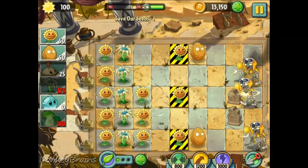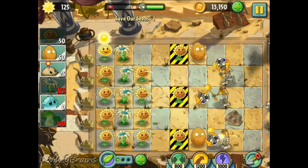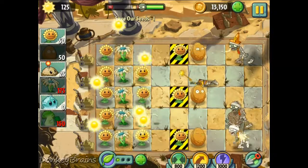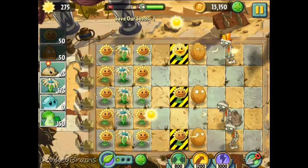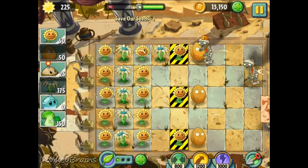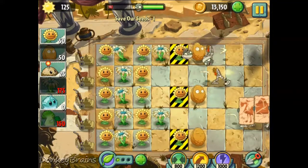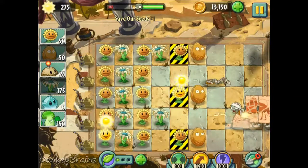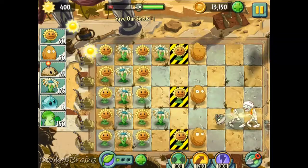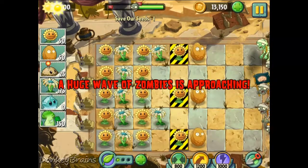Well, we at least can kill every normal zombie that comes in each lane now that we've got a whole row of bloomerangs. We definitely need a whole bunch more bloomerangs though, so gotta keep planting. Give this bloomerang up in the top lane some help! Lanes 1, 3, and 5 are going to be the most annoying for pharaoh zombies, mainly because that walnut's right in front of that sunflower and I can't plant there.